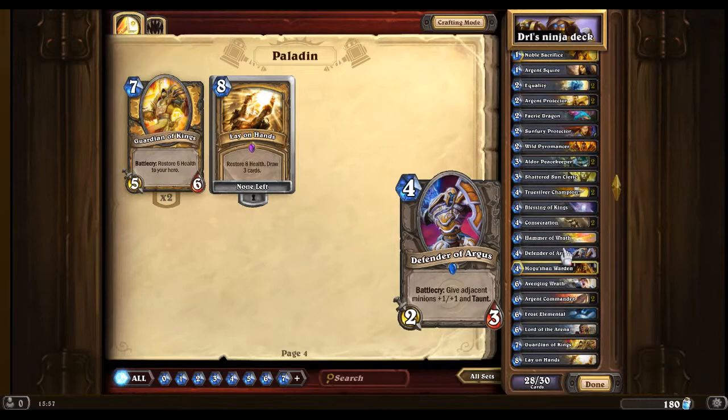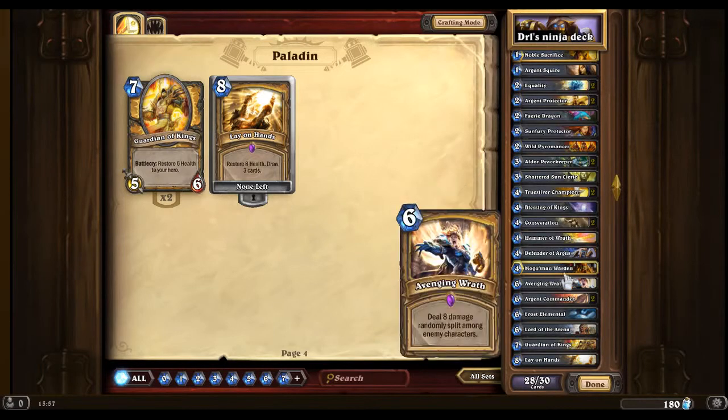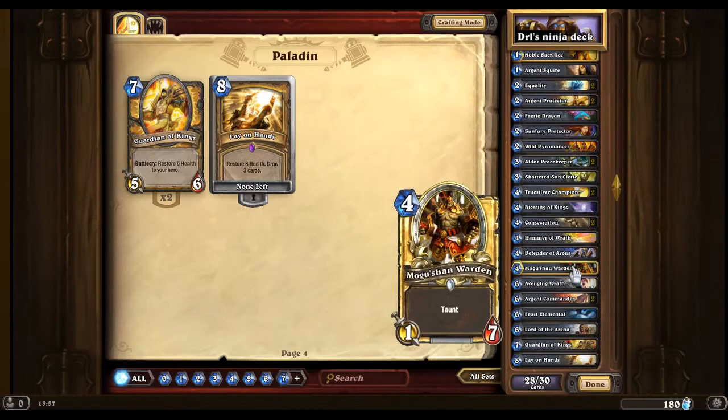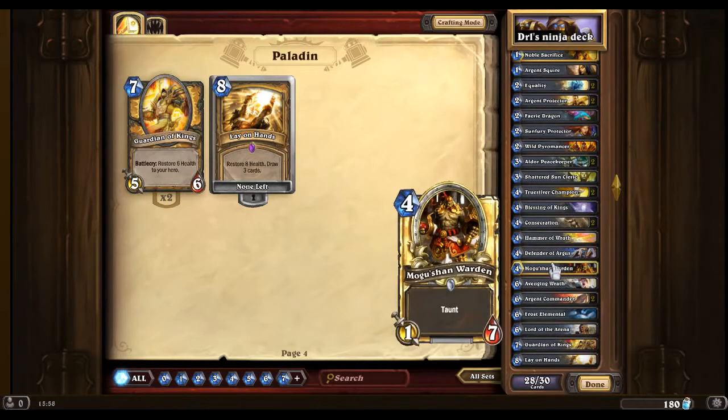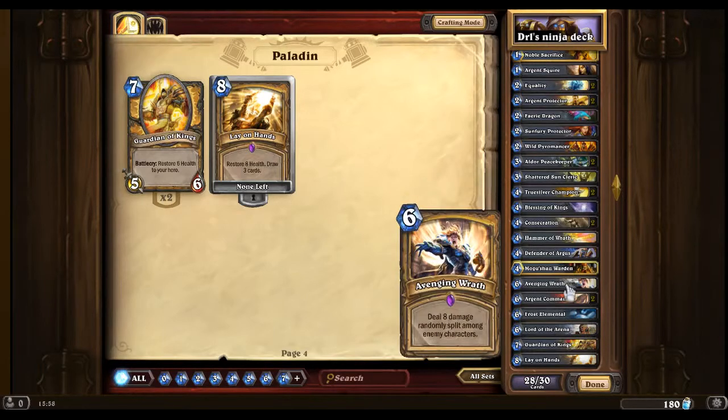Hammer of Wrath is always useful because we need to draw cards if we're ever running low. Defender of Argus again provides buff and taunt — always useful to have. Noshimu Warden is a very, very good card to stop your enemy. If you put Blessing of Kings on it as well, that's a 5/11 — a very, very dangerous card to have on the board.